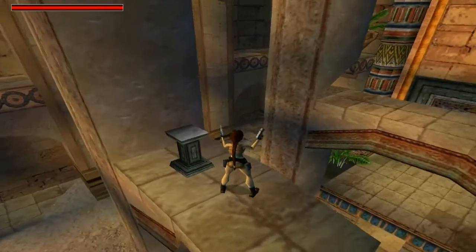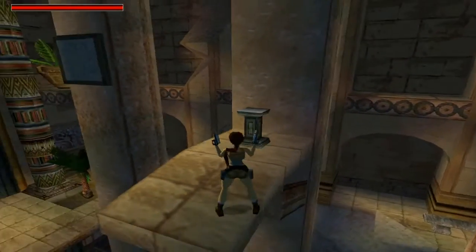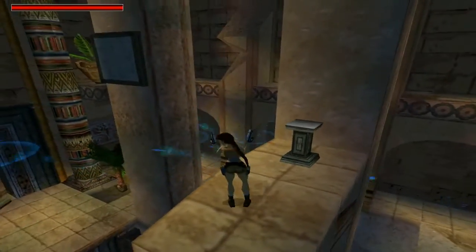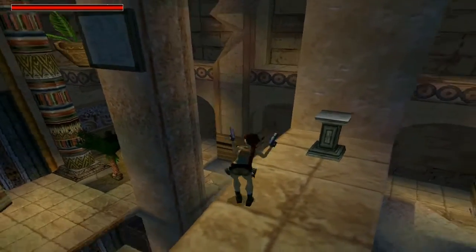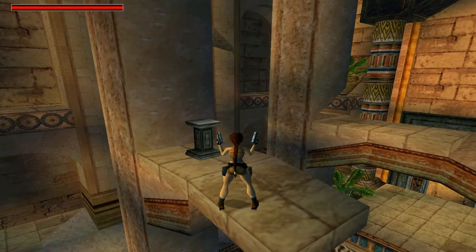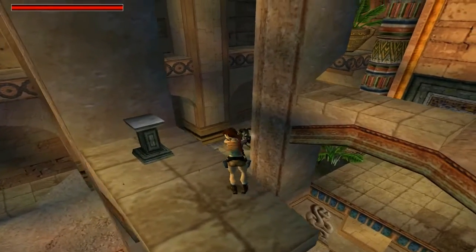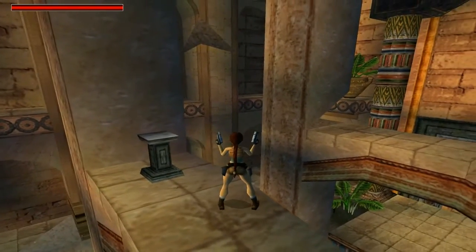It's sometimes difficult for Lara to actually lock on. We've got a lock. I think that was a good one because he shot but it was in a position where Lara was not going to get hit. When that happens, that's very good.